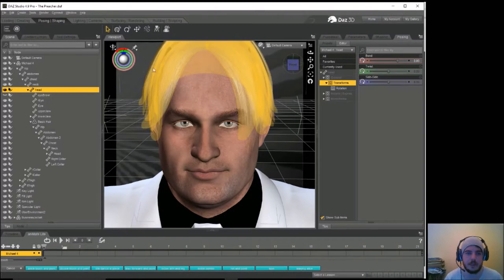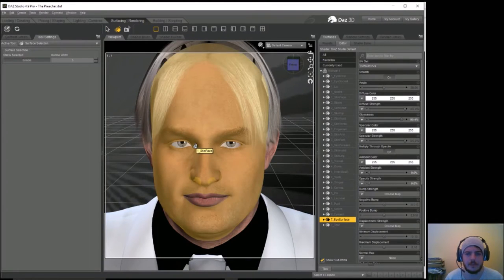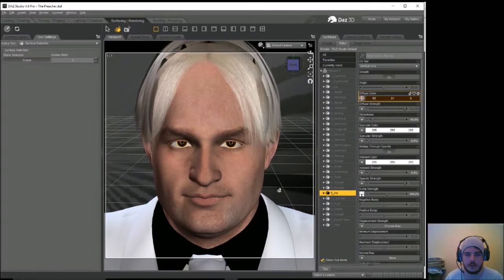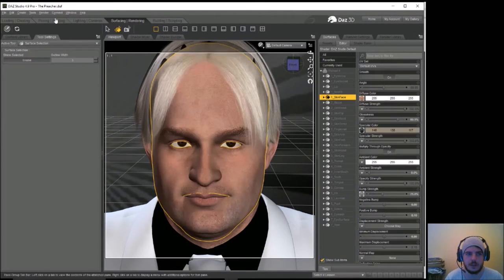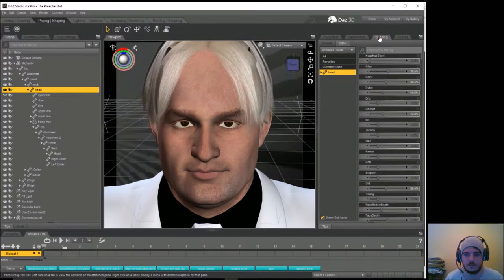Bobby Heenan had dark eyes if I remember. Could I go for 'Bobby Brain'? That might be too much. Iris color — going for brown, like so. I want to change the shape of his face — make it a bit older, like so. I want to try making his face smaller, just to see how it looks — I'll tweak around as I go on this one.